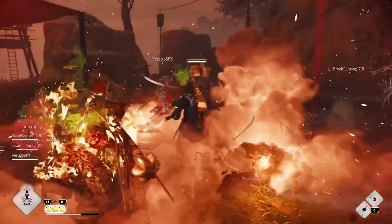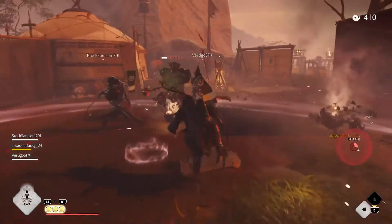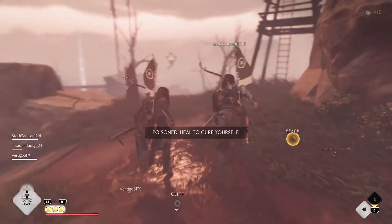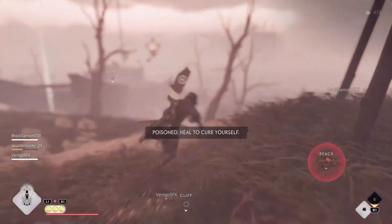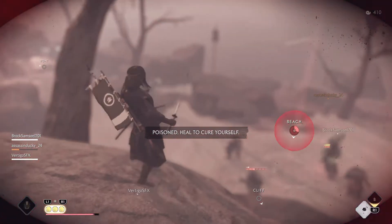The main differences between those four characters are their class ability and their ultimate ability. Those are the two things that differentiate the characters from each other. We'll talk more about how that plays into the whole experience later on.